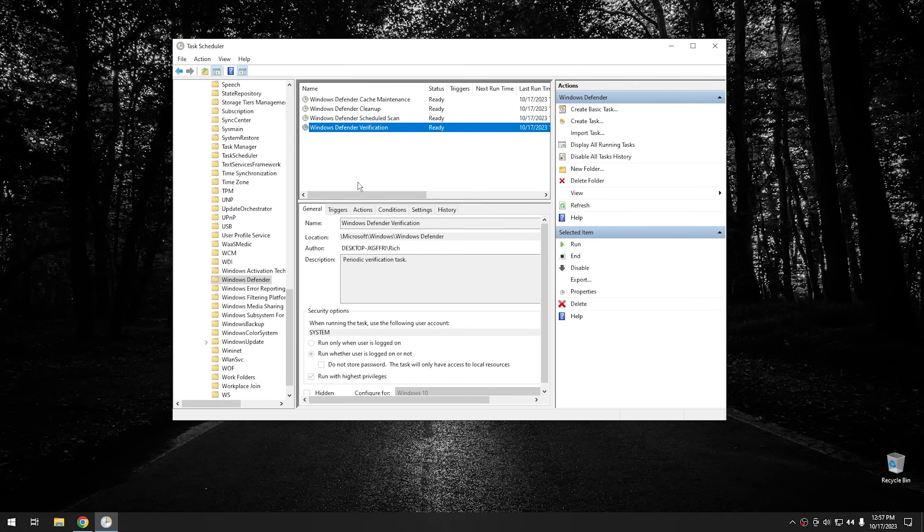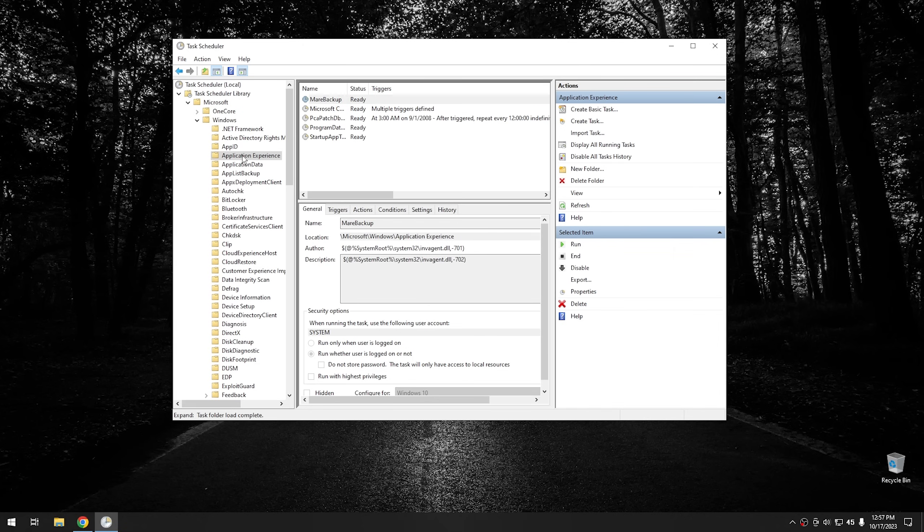Since we're in task scheduler, there are a couple other things I want to do. Scroll up and find application experience — it's going to be right there in alphabetical order. Essentially, what you want to do is go through all of these different tasks and disable all of them. Go ahead and click disable, disable — just go through the list and disable all of these tasks.